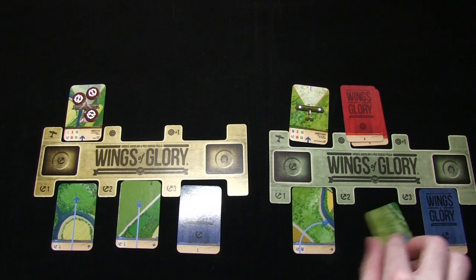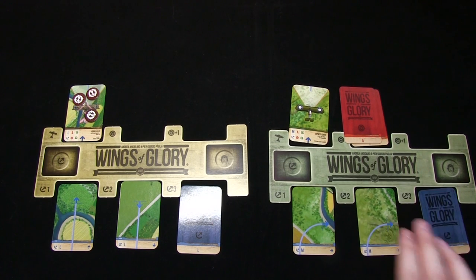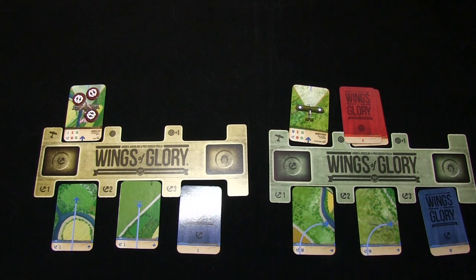The German player is required to place three jam markers on his card. These markers are removed at the end of each full phase and once they've all been removed he can continue to shoot.